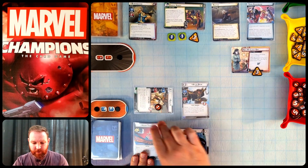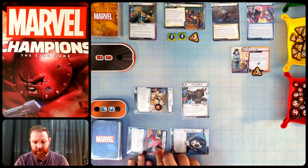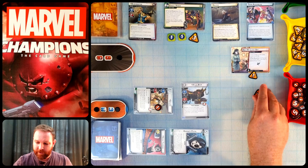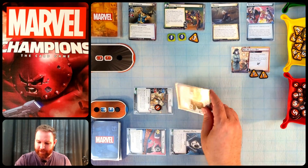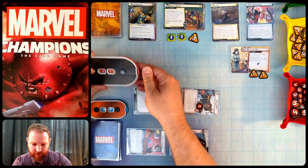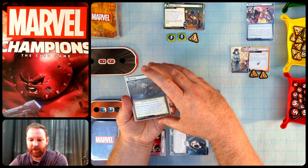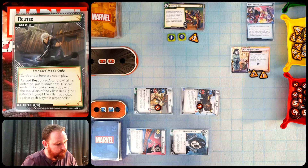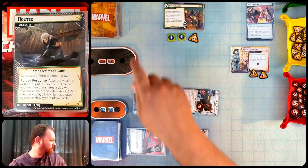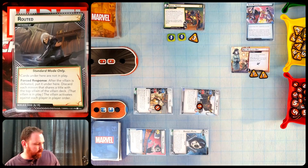I change to Alter Ego form and discard Pip the Pug, an identity-specific card, to remove Superpower Feedback. I use Atlas Bear to thwart for one, then attack Blockbuster with her for one damage — Blockbuster was at one so he's defeated. He's routed and goes under the Routed card. Rolling to see who's next — I get one, so Arclight comes out. She activates immediately but I'm in Alter Ego form, so she schemes for one plus a boost of one, putting the main scheme up to five.